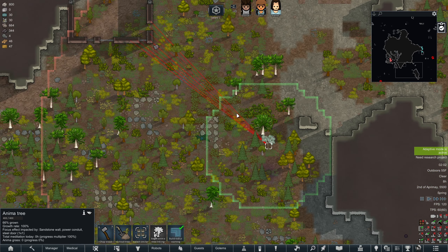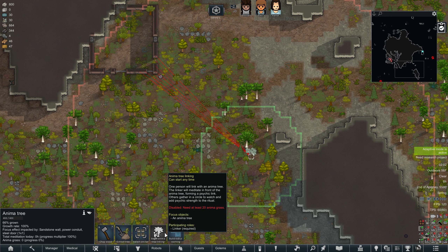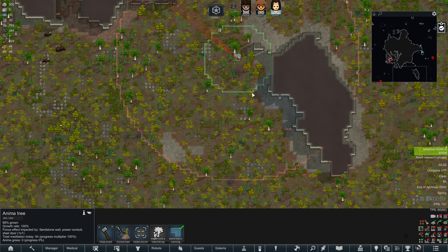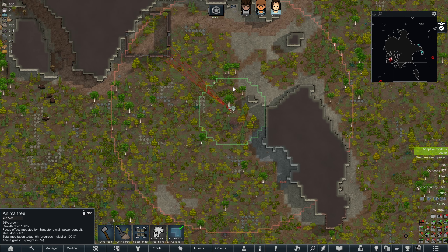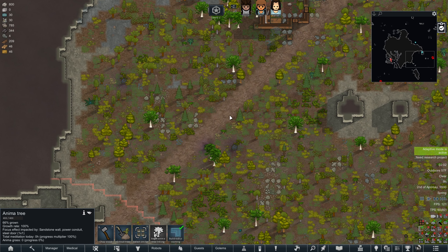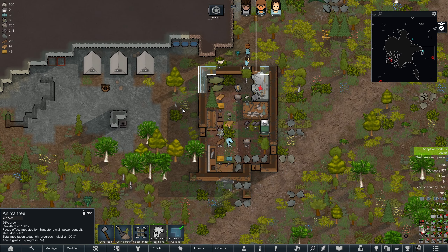This is an anima tree. I have no idea what anima trees actually do, but I know you don't want anything human-made around them or they lose power. I think they unlock magical abilities or some type of magic ability skill tree for people who can commune with them.